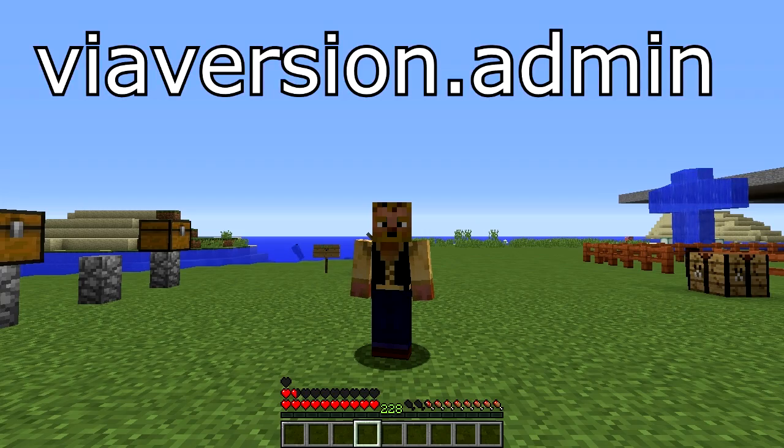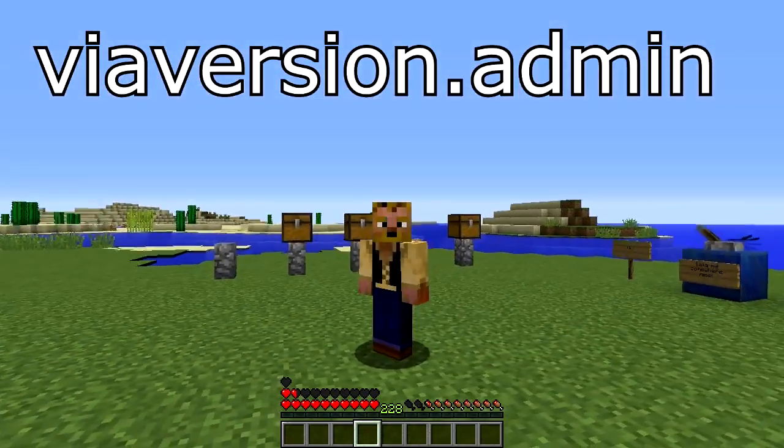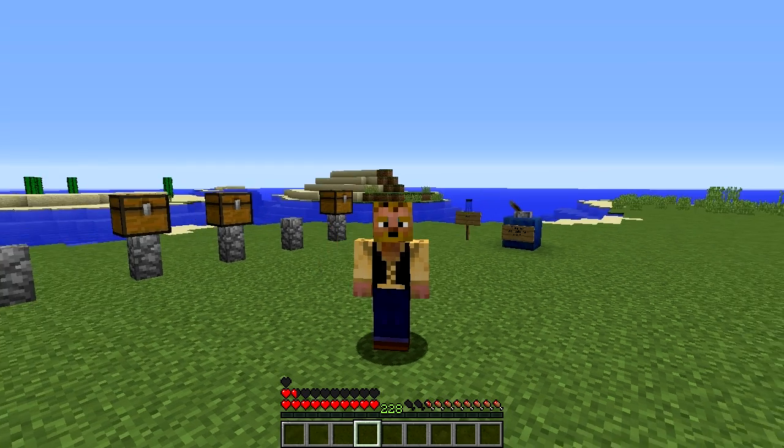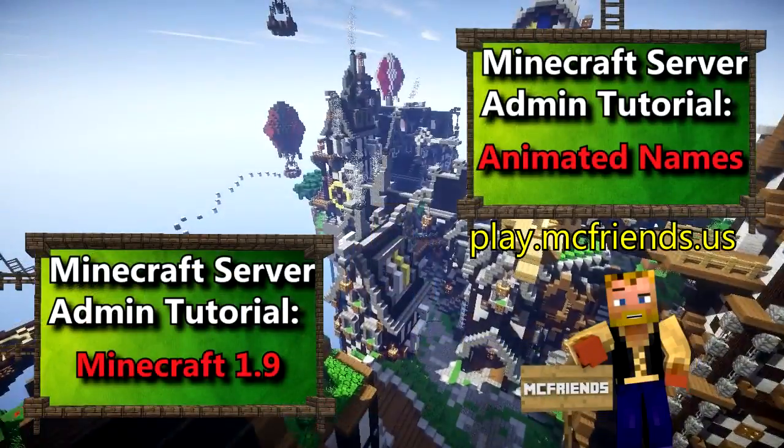The permission node for all of this is viaversion.admin. There is also a spot in the configuration that talks about holograms, so if you see holograms behaving oddly, just enable or disable that — it's trial and error. Really simple plugin overall. This is Cos reminding you all to enjoy the game — God bless you.